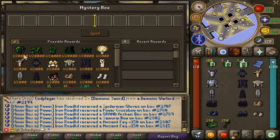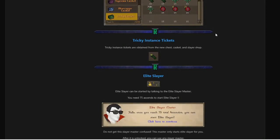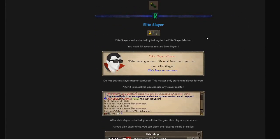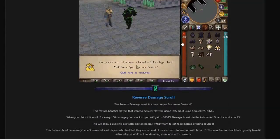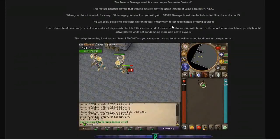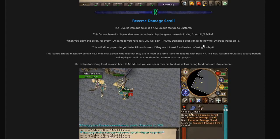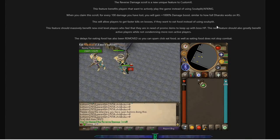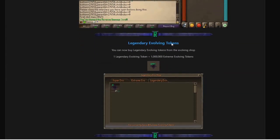The Tricky Caskets have super OP rates and you can also get Tricky Instances from other places like the Slayer Shop. For Elite Slayer, you need 75 ascents to start and then you begin the grind - there are Elite Slayer achievements - literally such an OP addition to the game. The Reverse Damage scroll benefits players who want to actively play instead of soul-split AFK; for every 100 damage you've lost you gain a 1,000% damage boost, similar to how Full Dharok works in RuneScape. The delay for eating food has also been removed, so you can spam-click food and eating does not stop combat.